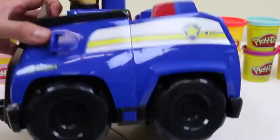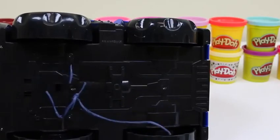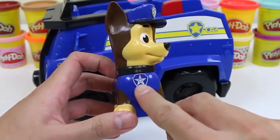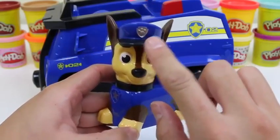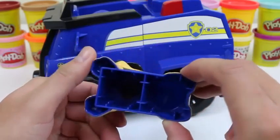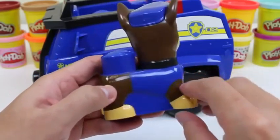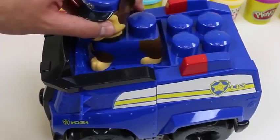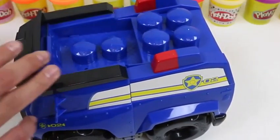Hey everyone, Awesome Disney Toys here, and today we're bringing you Paw Patrol Chase's Cruiser from Ionix Junior Blocks. You can see the tag right here that says Paw Patrol Chase's Cruiser. Hey Chase, you look really cool on that cruiser! Wait, Chase, don't go anywhere — we need to introduce you and the vehicle to everyone first, and you're about to ride off with this thing stuck to the bottom!